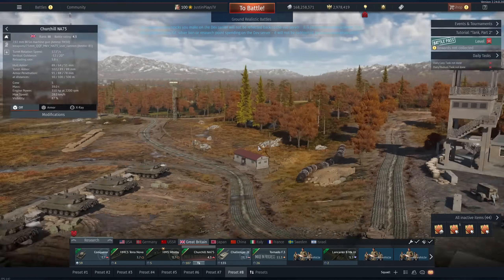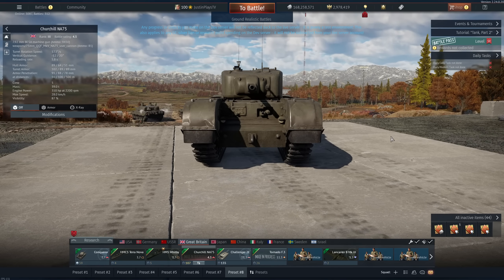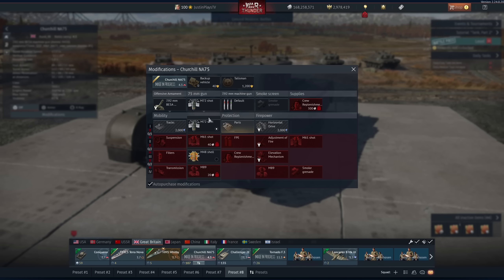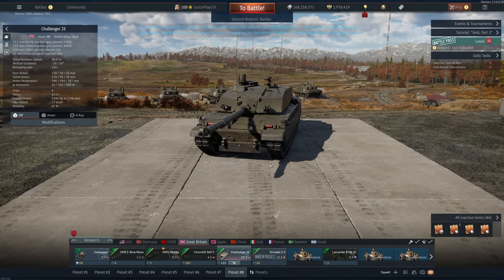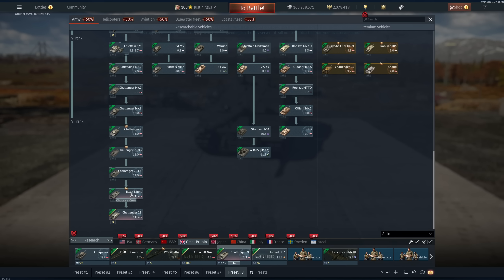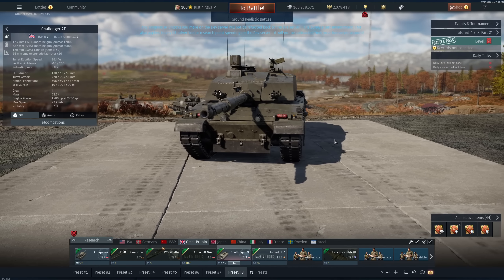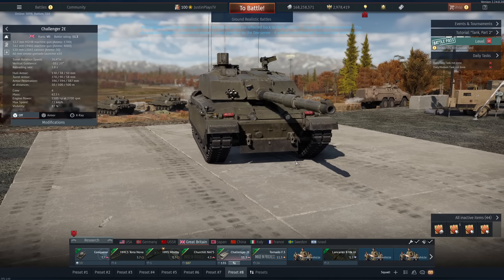Then we get the Churchill NA75 — it's got the Sherman's gun with APCBC, which is very nice. Next is the Chally 2E, which is positioned above the Black Knights in the tree. Take everything you love and hate about the Challengers and give it a better engine: 1,500 horsepower. This thing is very nimble now — it moves fast. The Black Knight does 59 km/h while this does 72 km/h. You will notice the increase in mobility, which makes this a way better vehicle.